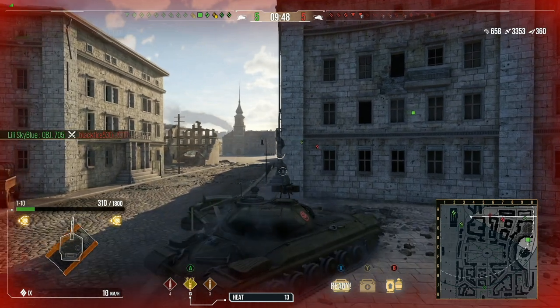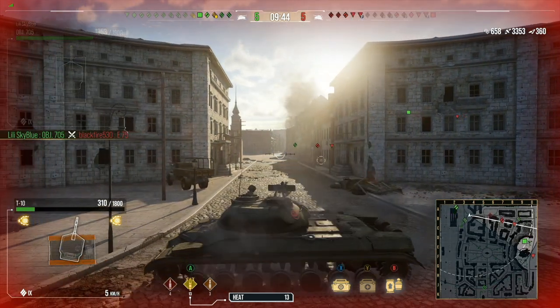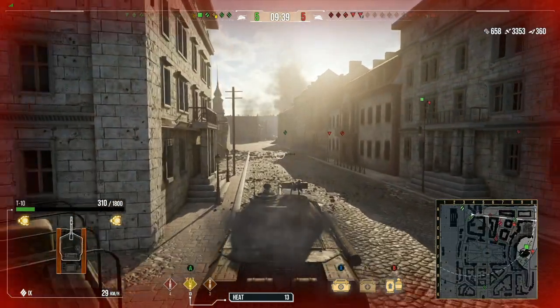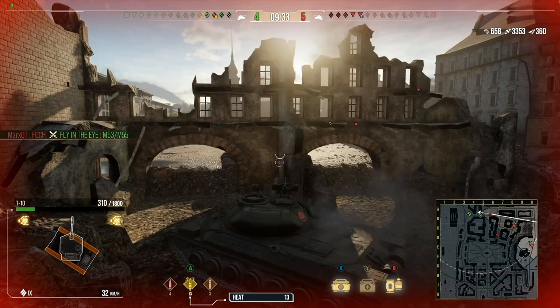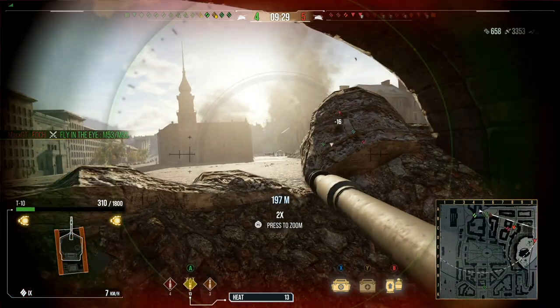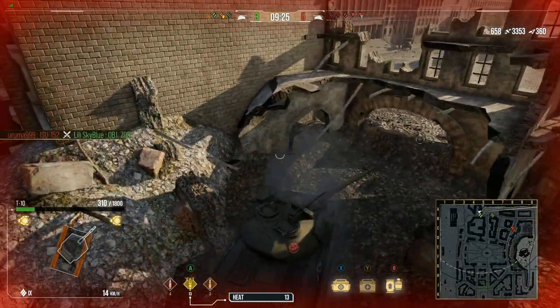Right here, trying to see if I can get some reverse sidescraping going on. There's a 705A off in the distance. I wanted to try and push up to support him, but I only have 310 hit points — so being aggressive is kind of out of the question. I'm trying to use the turret armor, get into a position where it's going to be a little bit harder to hit me.